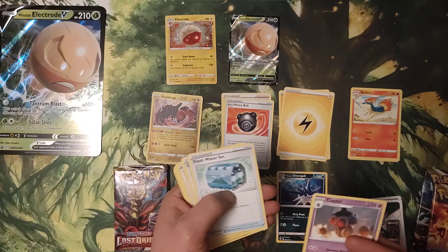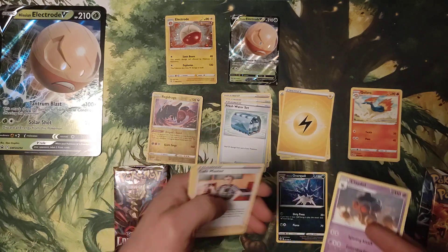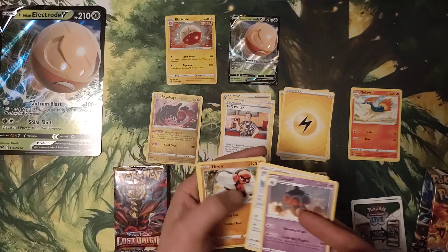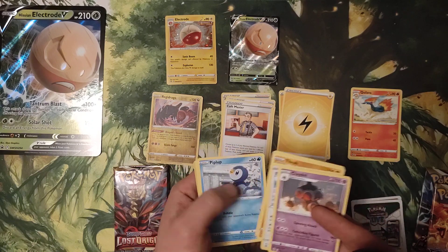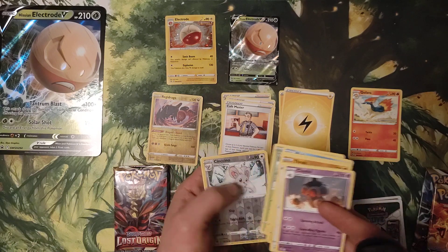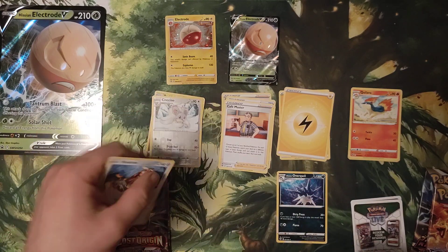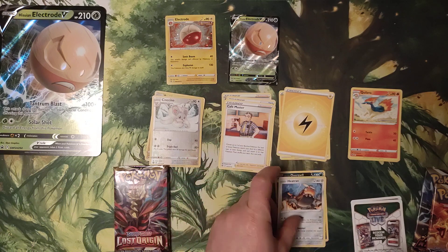Energy, Claydol, Freshwater Set, Cafe Master, Castform Throw, Shroomish, Puplup, Turtwig.